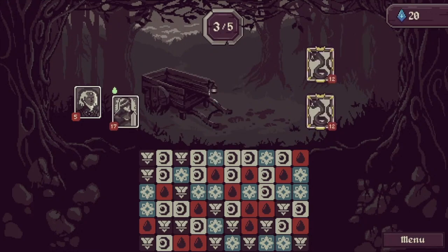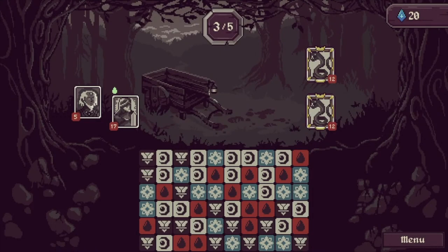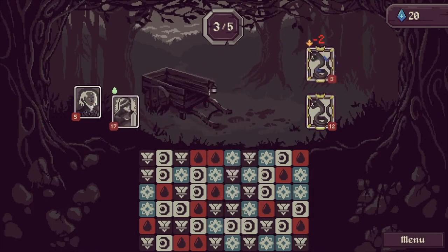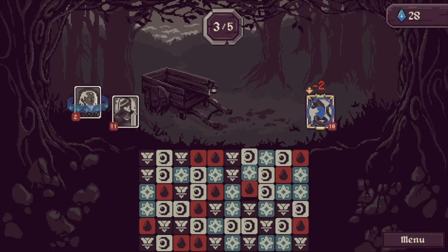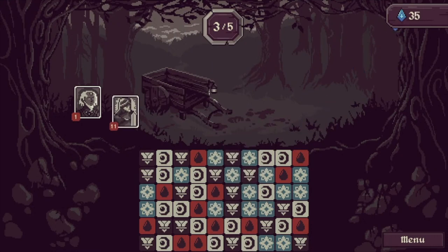Sweet. What have we got? 12 and 12, damage of 3 they're doing. Let's do this. Attack the wrong one again — the Shaman. Maybe we'll get something extra there. We didn't. Ouch. We're gonna kill it. Yeah, we did. Nice.